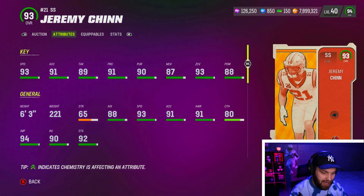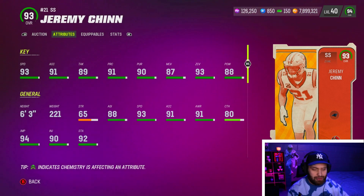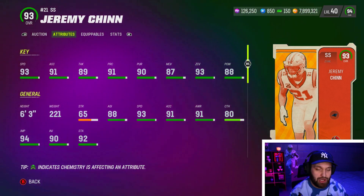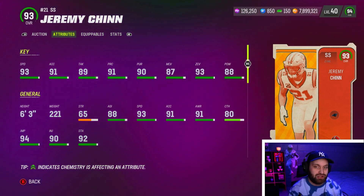But this is not even the best part about the card. He gets zero AP pick artist. So you're getting a six foot three guy you can put in the box with zero AP pick artist — a really, really good user in the game. He was amazing when he first came out, a top three safety. It just shows you how stacked this list is to have this card this low. But I still find this card really good.